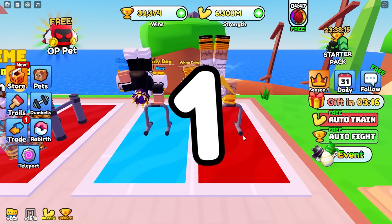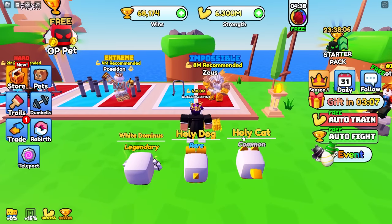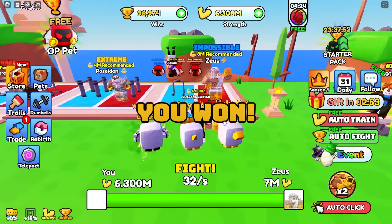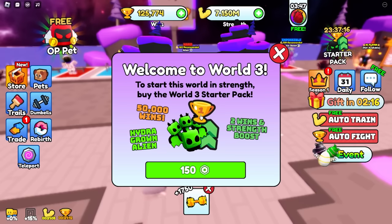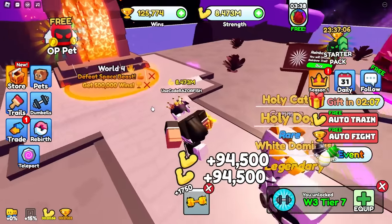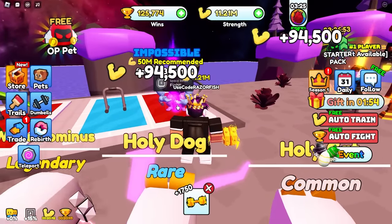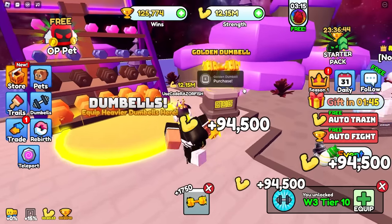The auto fight is working with the auto clicker - that's perfect. I beat Zeus at 96,000 wins, so close! I'm surprised you don't even need to do any reverse for these areas. World 3 is trying to scam me again with a starter pack for 150 Robux - I'm not doing that! The next area requires 500,000 wins - that's easy. To defeat the Space Beast is 50 million. No way this is that easy - I'm about to go to the last area!